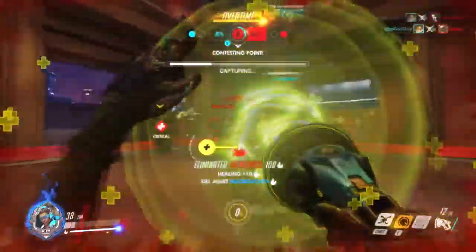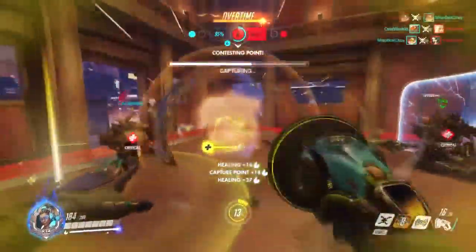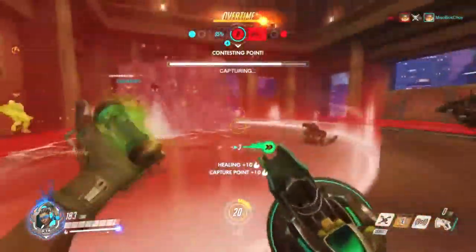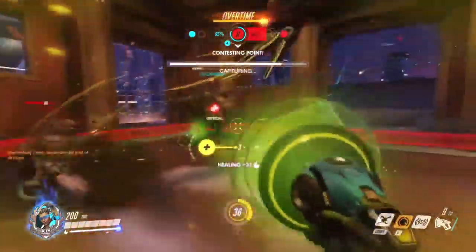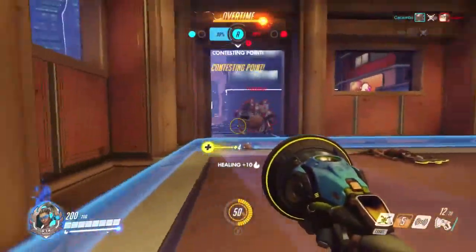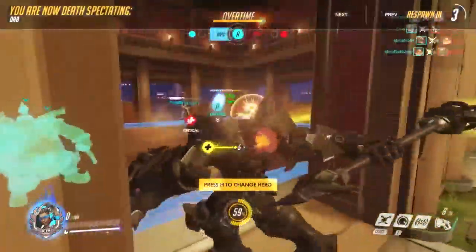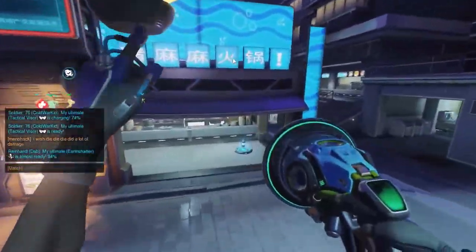Amp it up, Reaper ultimate — going to try to knock him back. Our Tracer is going to take him out. Looks like Pulse Bomb is going to kill our Tracer. Going to try to speed boost out of it. Switching back to healing for our Roadhog — amp it up, let's see if he can live through this and we can secure this point. Going to knock anyone and everyone back off this — it's overtime. Going to knock the Roadhog off the cliff, but something's going to end up taking him out. Looks like that's going to be GG.